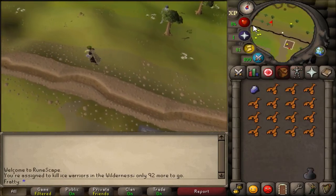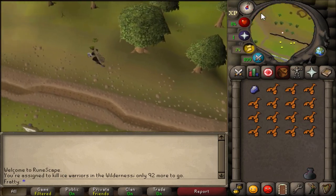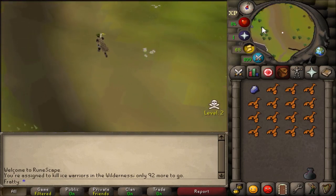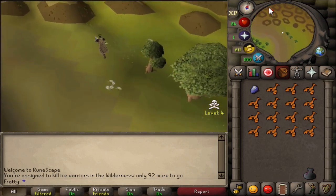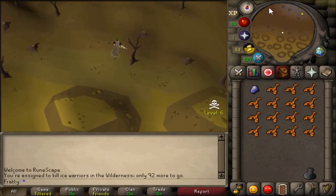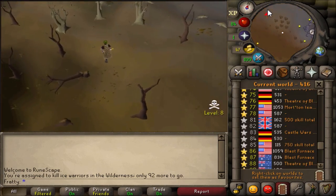I do advise you that you are gonna run into multi-combat zones. One is a big hot spot for pking — that altar up there. You might see people training their prayer over there and it's multi, and a lot of people like to hop there. So just be aware that you're gonna run straight through that area, so be careful that you don't run into any pkers.